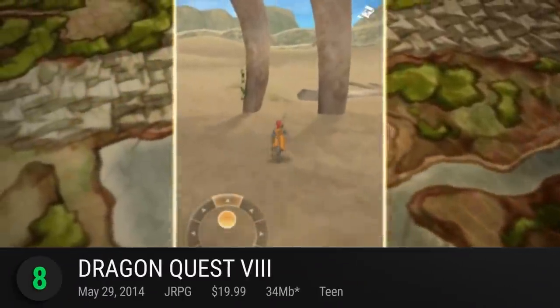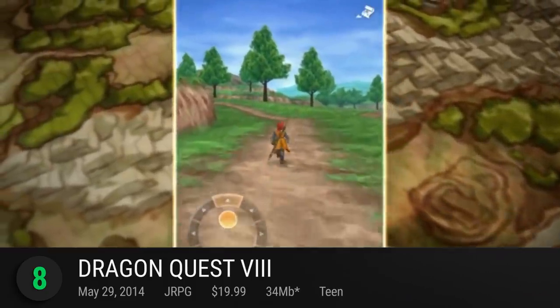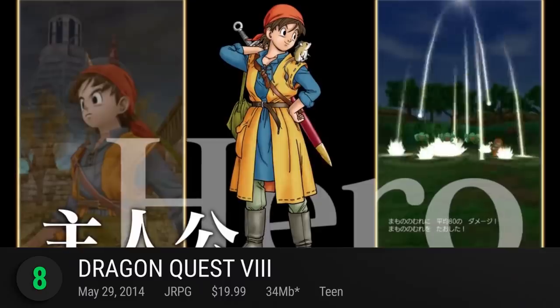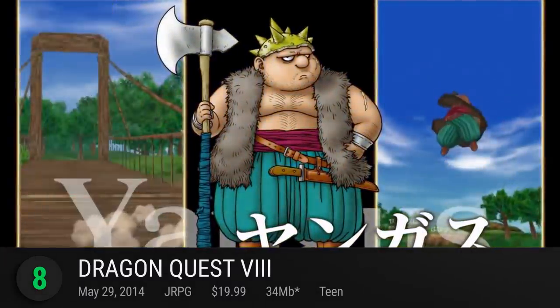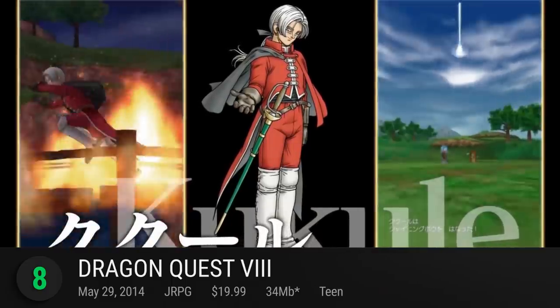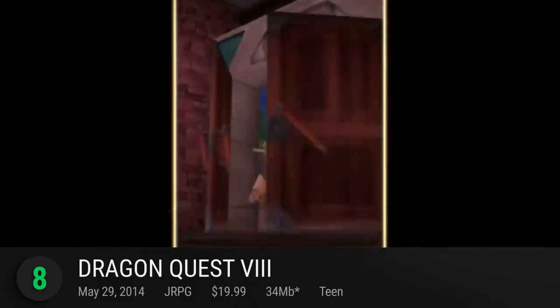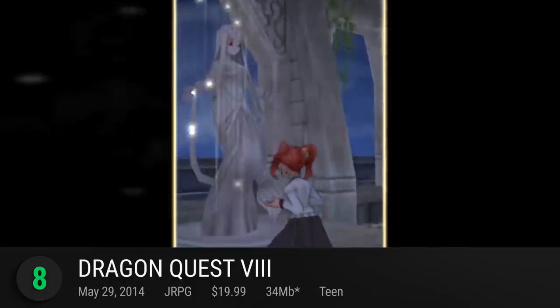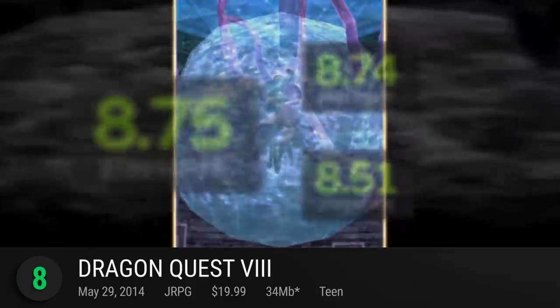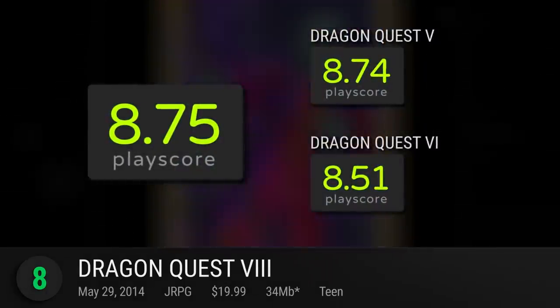Number 8: Dragon Quest VIII. A most beloved title in the Dragon Quest series found its way to mobile, opening up their silent heroes' family-friendly misadventures to a whole new audience. Losing some of the charm of the orchestrated soundtrack and voice acting, it's still an awesome way to experience an RPG classic on the go. It has a playscore of 8.75.